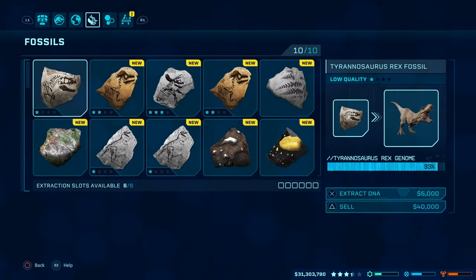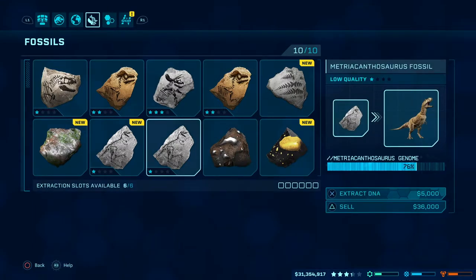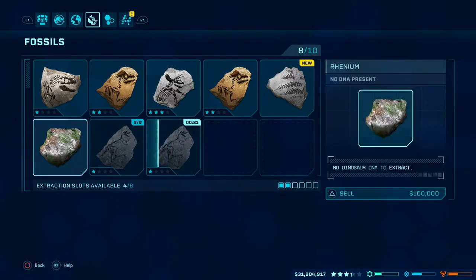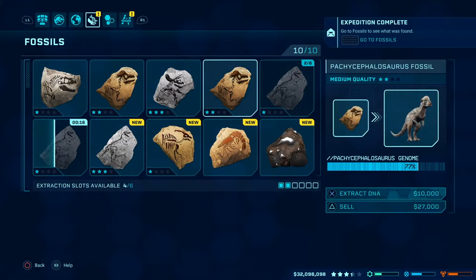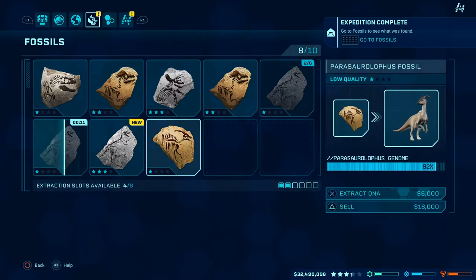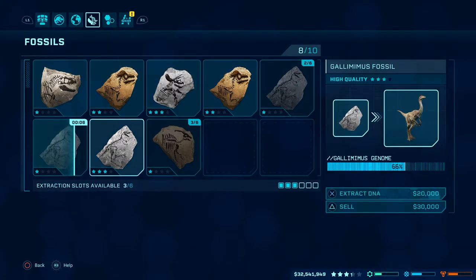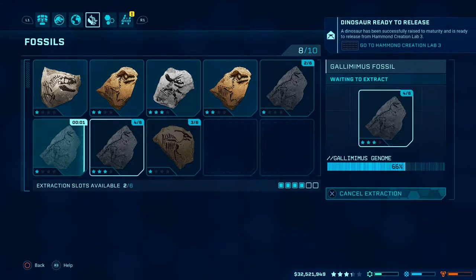Now I can go and check on my genome. How are we doing at the fossil center? T-Rex — no. The Chasmosaurus — I didn't need that. I needed the Metriacanthosaurus up, so those are good. Going to need to send out some more expeditions. Got some more in. Gallimimus — sweet! So those are the two that I need: Gallimimus and Metriacanthosaurus. Just clear the decks a little bit and send out some more expeditions.